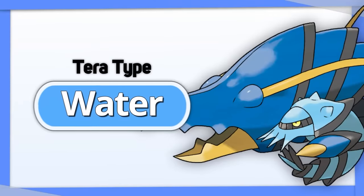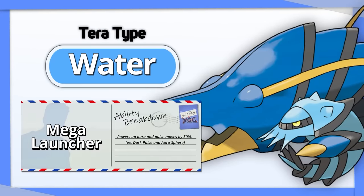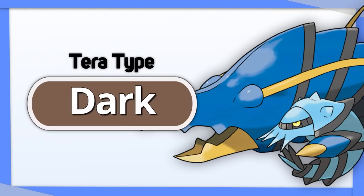Clawitzer: Tera Water allows it to amp its damage output even higher between its ability and its typing. Alternatively, you can Tera Dark to make Dark Pulse do even more damage.